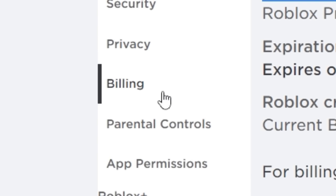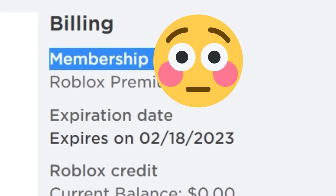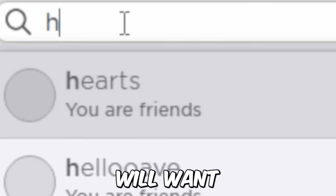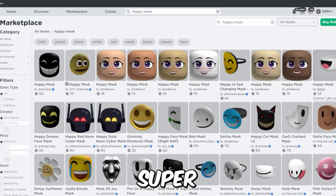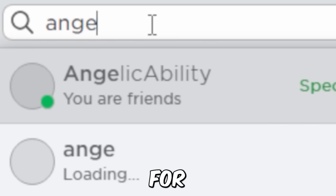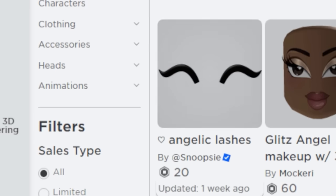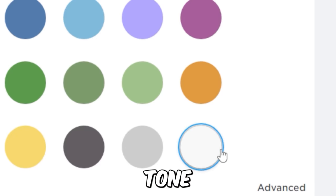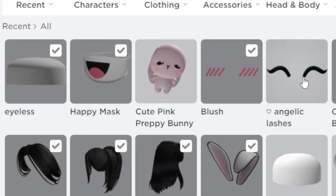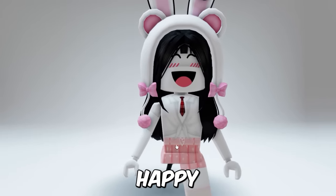Then make sure you check your Robux billing settings — you might have Robux credit just sitting there and you can convert it to Robux. You will want to search this up first. You will see this new super happy face, then look for this next item. Make your skin tone white and then wear all these items. Now you have a fake super happy face.